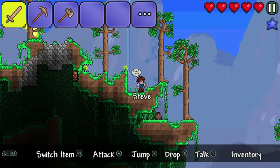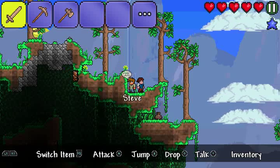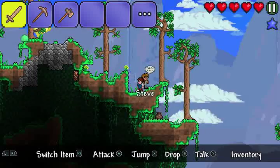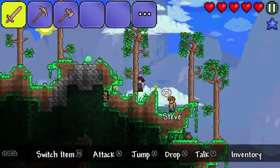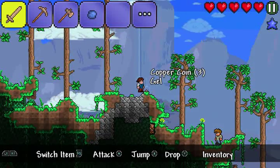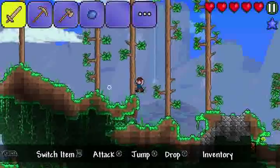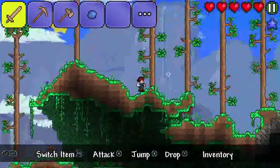Okay, so here's Jerry. And here's Steve. We have our first enemy right here, so we'll just whack this green slime back. And we received gel from killing that thing. This is a pretty nice area.